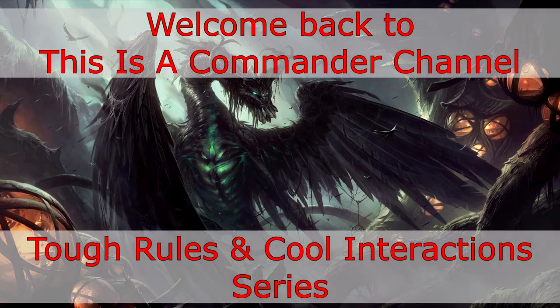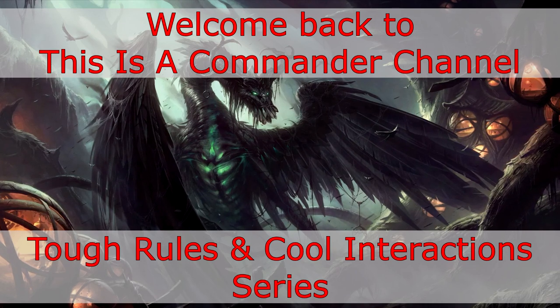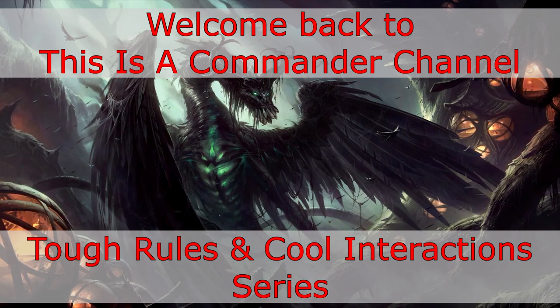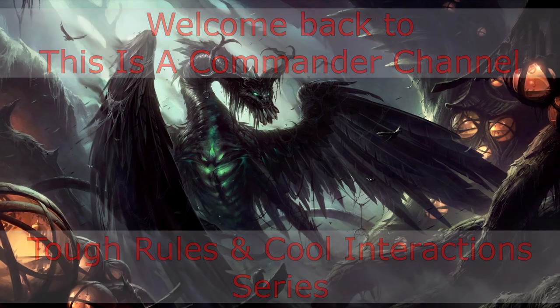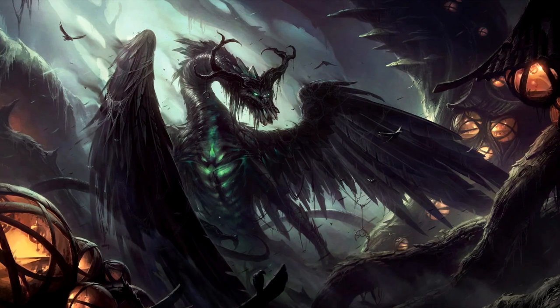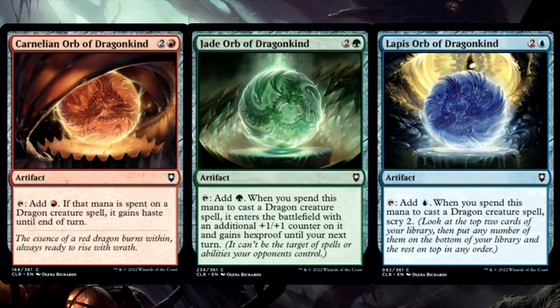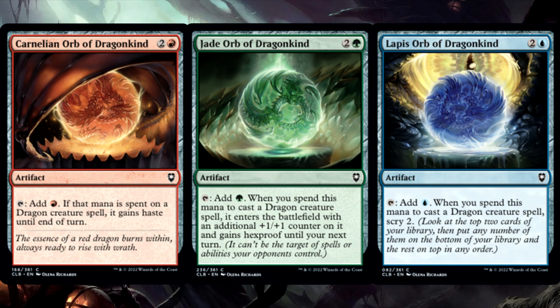Welcome back to This is a Commander Channel, where this is a Commander Channel, and today I'm going to talk about Commander Tough Rules and Cool Interactions, Episode 35. Today's episode is going to cover three of the new cards from Commander Legends Baldur's Gate set that are all mana rocks: the Carnelian, Jade, and Lapis Orb of Dragonkind.